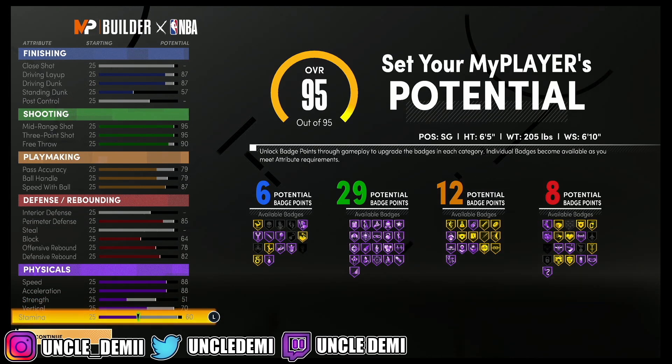You get a 92 acceleration, 56 strength, 74 vert, and 64 stamina. You don't need to have that much stamina on a build like this — you actually don't need any stamina at all unless you're a primary ball handler. Since this build does have the potential to be a primary ball handler, we're going to go ahead and give it 60 stamina.